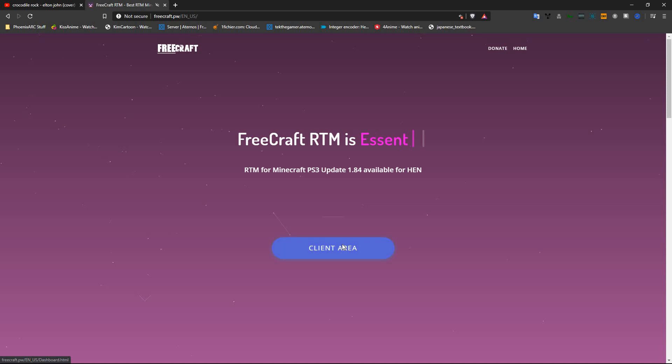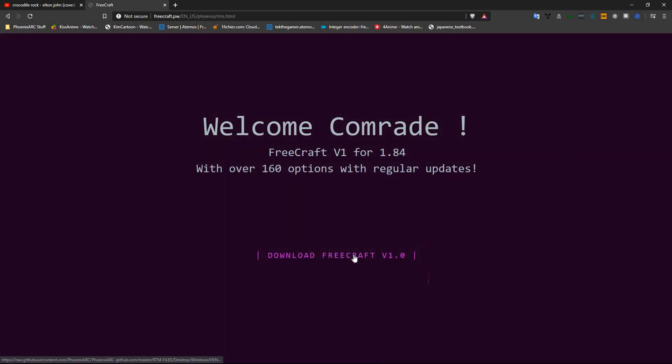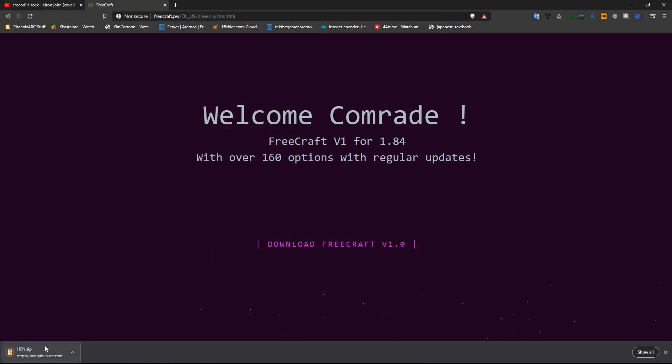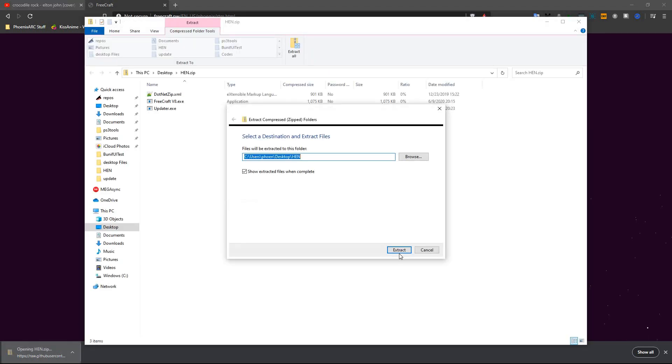Let's just go right into it. We'll go into the client area. Download — download v1. Go ahead and extract that. You'll get a download to hen.zip. We'll go ahead and extract that.